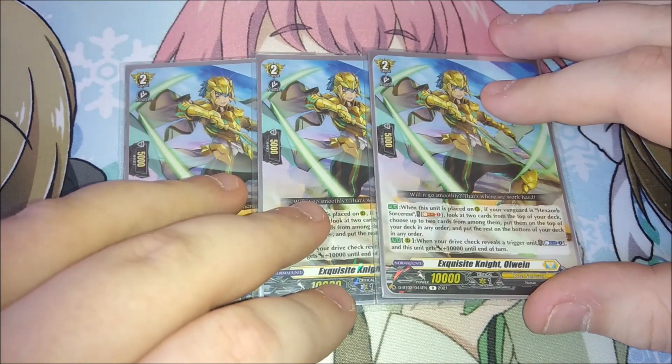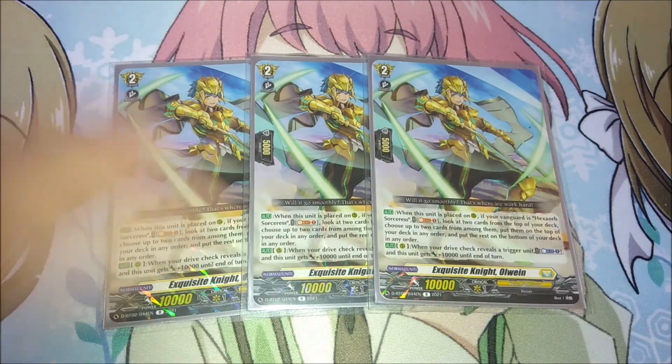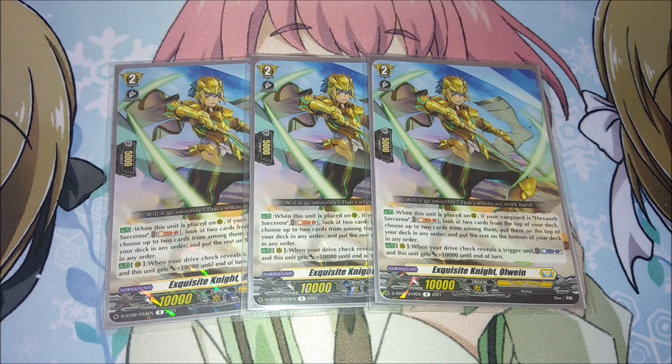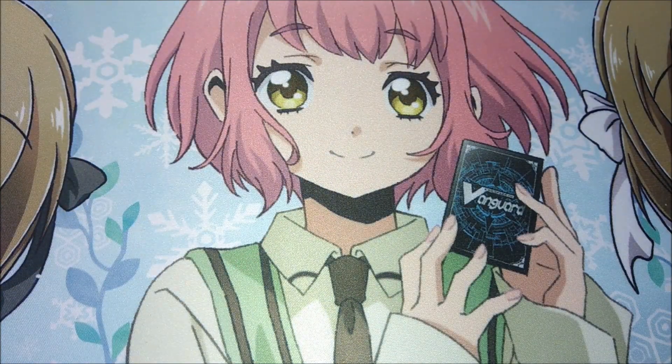We're also playing three copies of All Win from set two — a great stacker. When placed with Hexrob Sorceress as vanguard, soul blast one to look at the top two cards and arrange them to top or bottom. It also has a skill where revealing a trigger from the drive check lets you counter blast to give it 10k — that's not once per turn, so with excess counter blast in the late game it can push for a final seal. Usable from turn three onwards, so if counter blast is unavailable for Octare this can fill in.